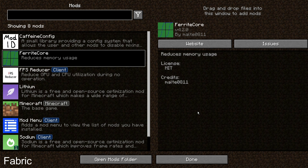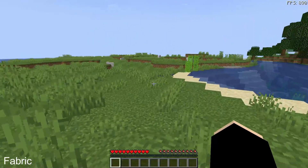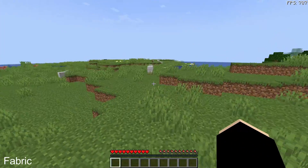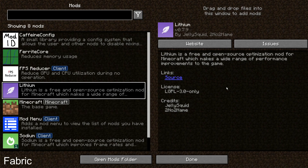The next Fabric FPS performance mod is Ferrite Core, which reduces memory usage. If you're running heavy mod packs or struggling with memory optimization, definitely get Ferrite Core alongside Sodium and Sodium Extra — it will help with your RAM usage on Fabric version 1.18.2.